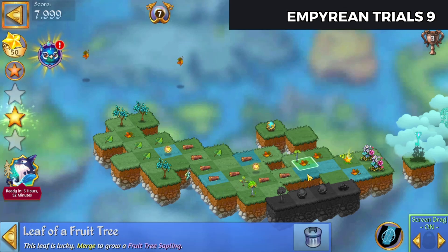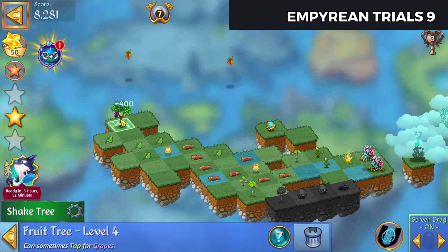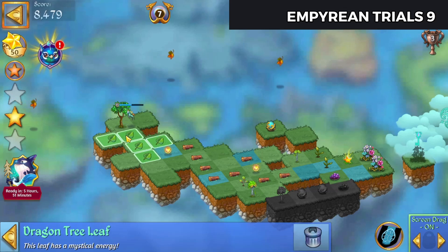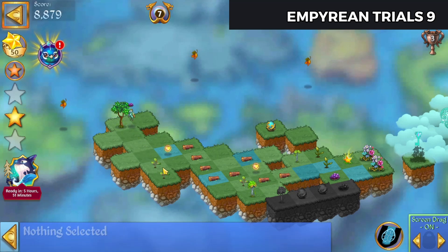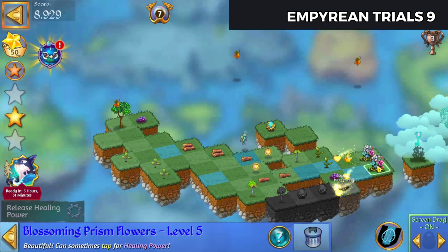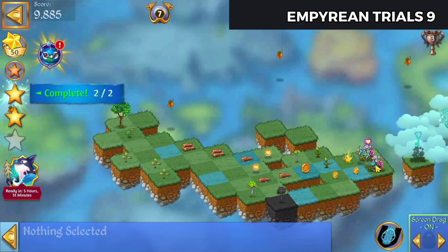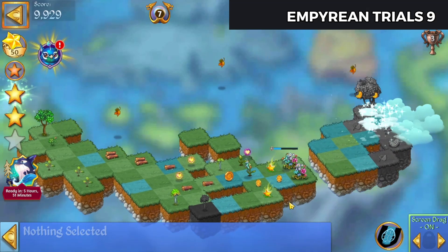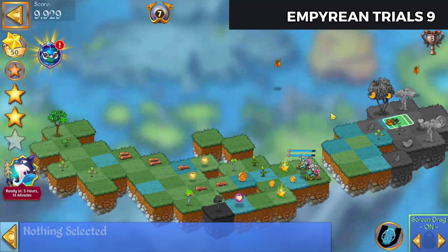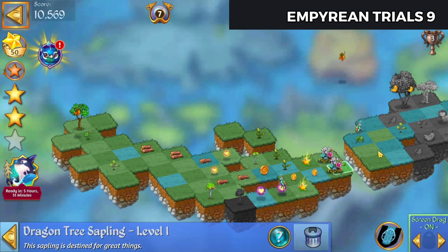There we go — we've got the two blossoming prism flowers. We're gonna hold off on that now. Got some more leaves to deal with that I've been tapping in as they float by. Let's merge those, we'll merge these trees and get some grapes, and harvest another one so we can merge these dragon tree leaves. Let's merge those logs, merge the grapes, merge the eggs — there's our second star. Let's unlock that key now.